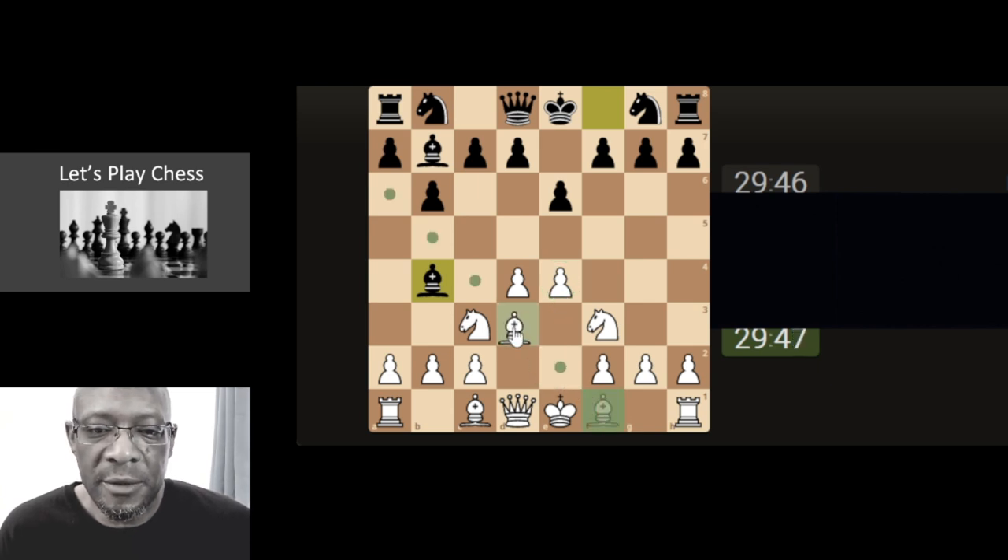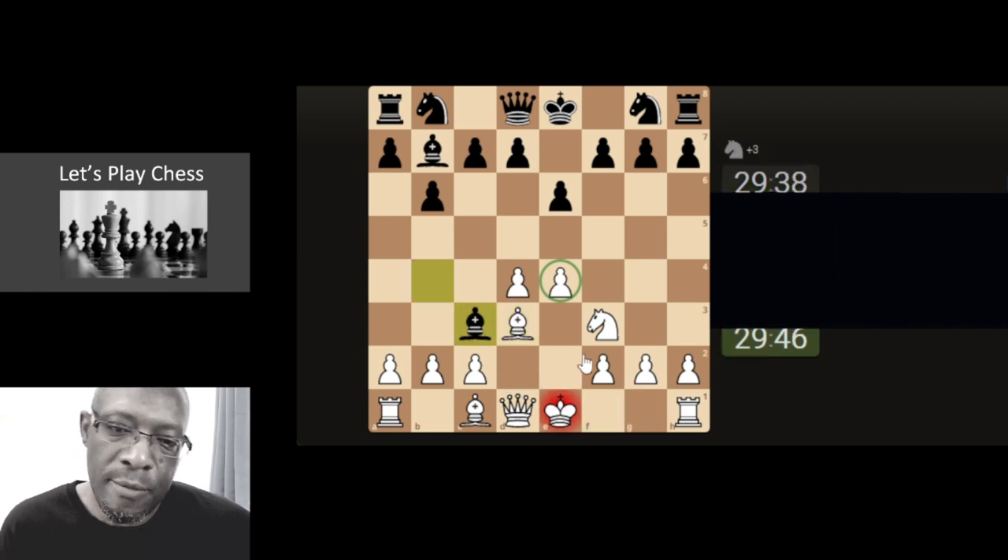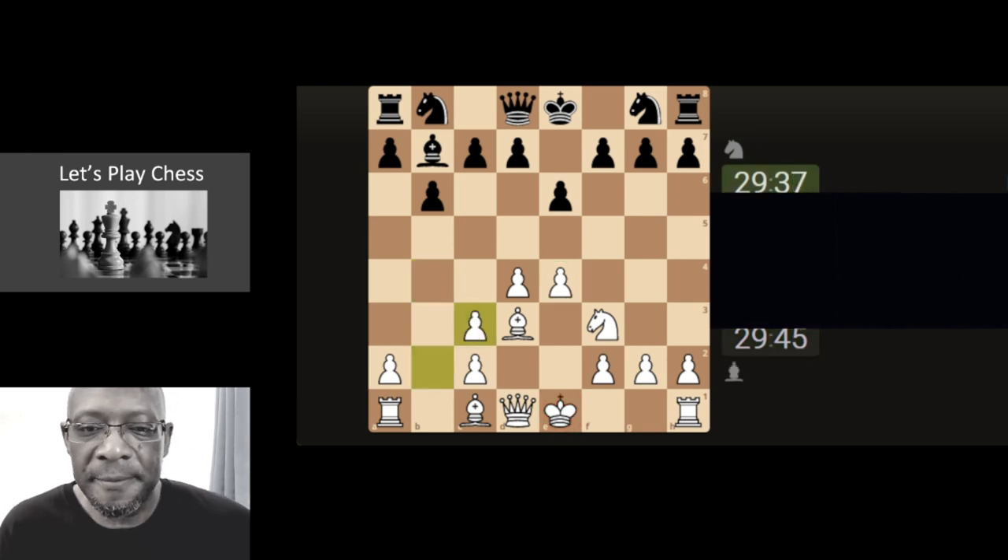He's looking to get the pawn, just bring this bishop here supporting. Getting rid of the bishops — he's not a fan of having the bishops. Can take, just keep it dirt simple.